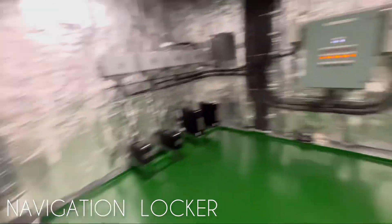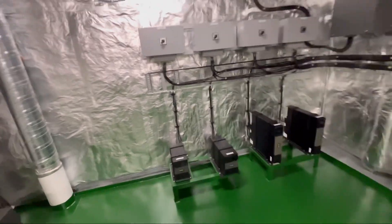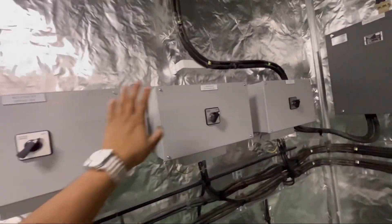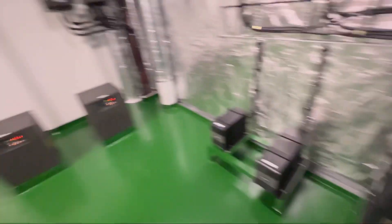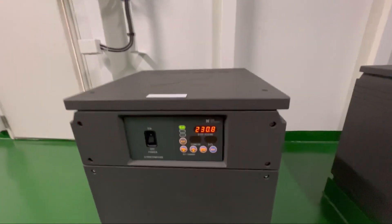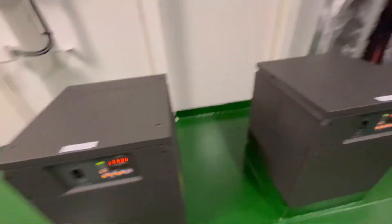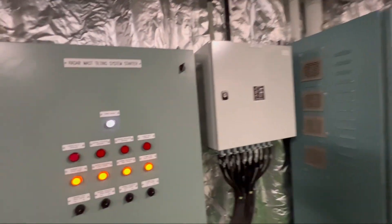This is the navigation locker. As you can see, we've got UPS backups for our AIS and radars. This set over here is for the gyro compass. We have two compasses as per regulations, and yeah, this is our navigation locker.